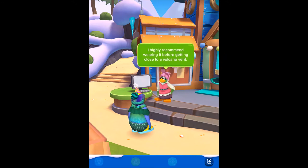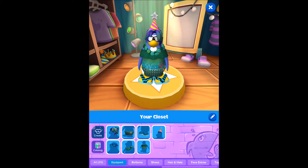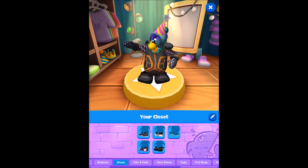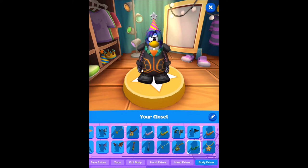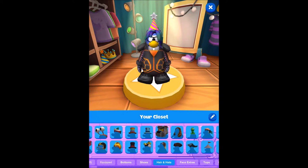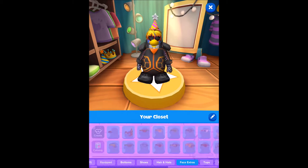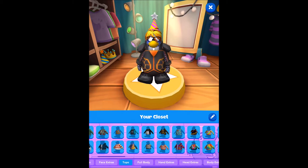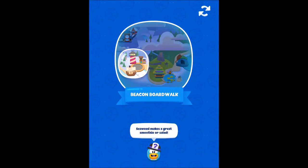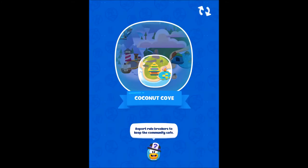I highly recommend a nice level before getting close to a volcano vent. Well, that means I gotta change out of my amazing outfit and put on the volcano suit. We might as well change into something stylish to match with the lava suit. Let's pick a different hair — maybe that one. Sunglasses, anyone? There we go! I've got my equipment; we can go put hot sauce in the lava vents.